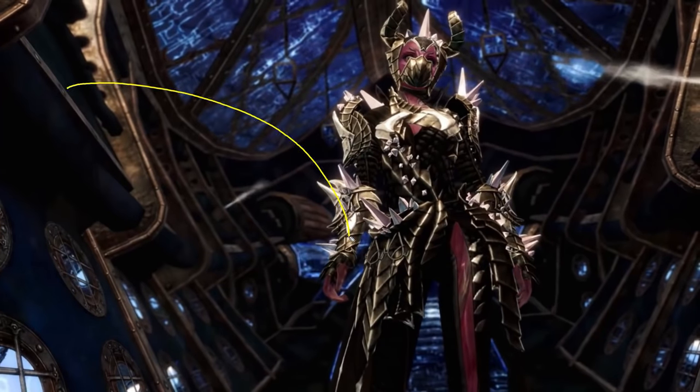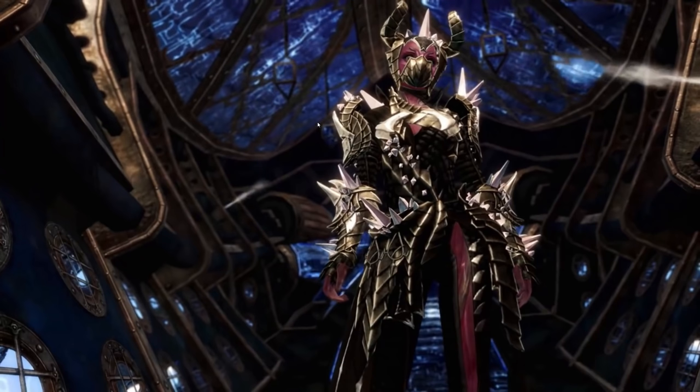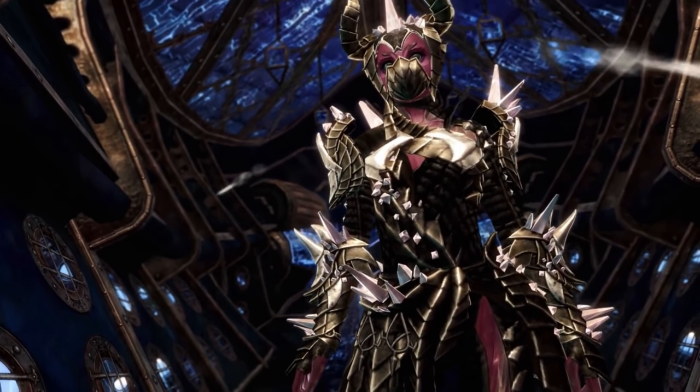Moving forward, we get a shot of the sky scale, then the legendary, and now this third feature — a sylvari, a pink sylvari in black spiky-looking armor. I don't really care that much about fashion wars, so one of the worst things about my trailer analyses is I won't recognize whether it's the commander or not. I immediately think this is heavy armor, but it could be medium, and sometimes light looks like this. Anyway, it's a new armor set.